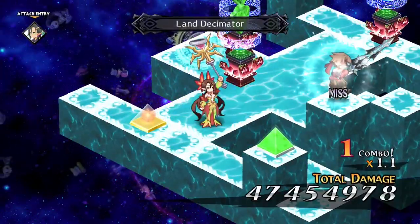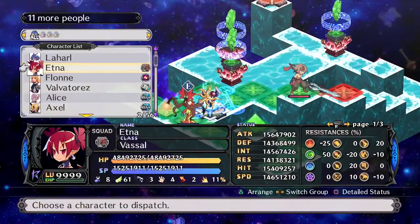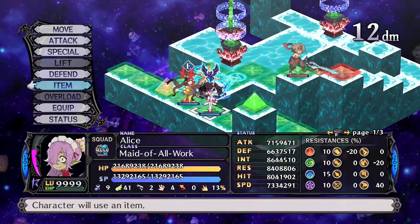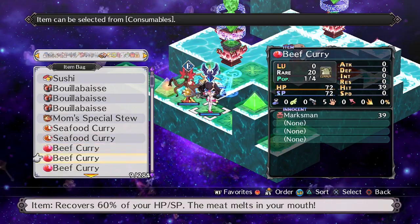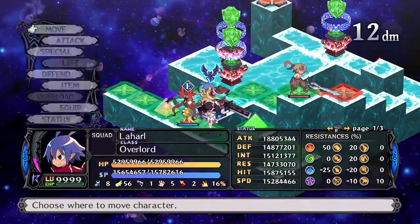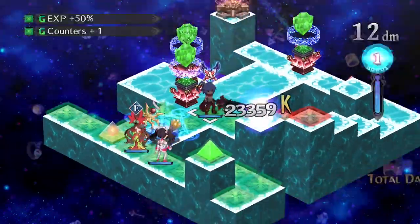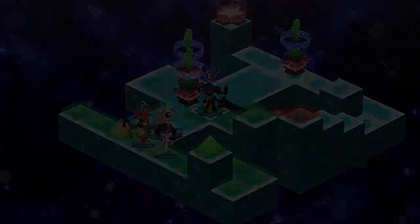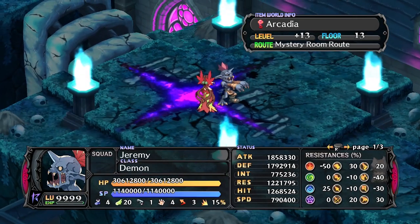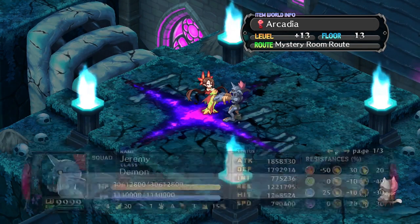Hi there, Nate here from Voxelstar. I'm going to be putting together a series of Disgaea tutorials and guides. These guides are here to help you reach level 9999 and then go beyond to maximum stats. I'm going to assume that you have completed the main story, as there are spoilers mainly in the form of unlocks of characters, and that you have a basic knowledge of the game.